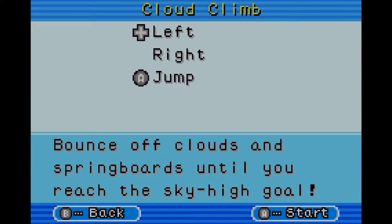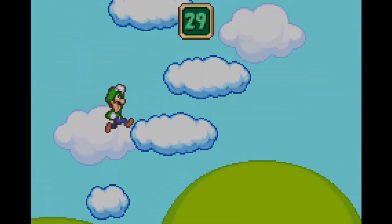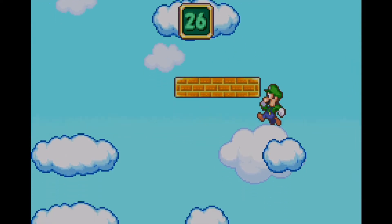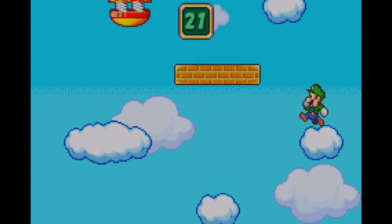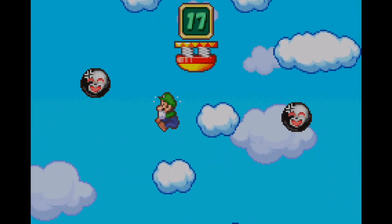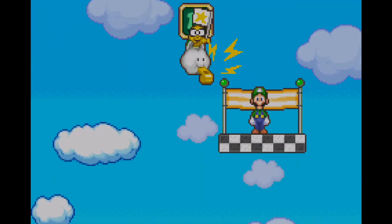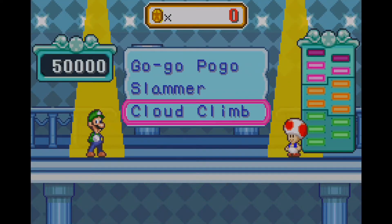Cloud Climb. We got 30 seconds this time around instead of the usual 60. The obstacles for Cloud Climb can go a little bit longer now, especially with these little zap amps — but we can try to avoid them no matter what. It's still incredibly easy and really fast. Alright, two more stages to go.